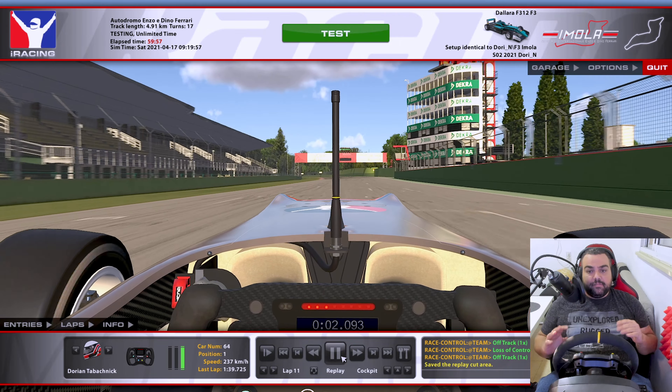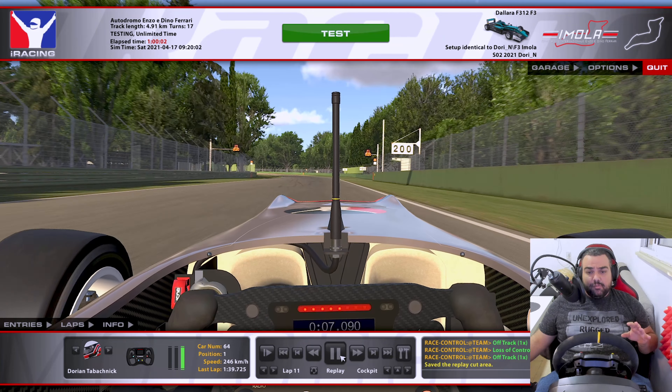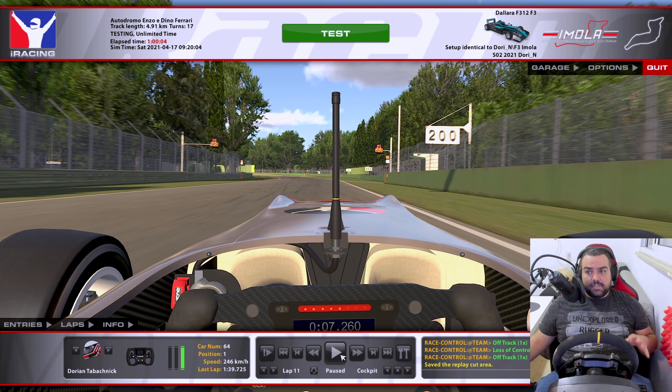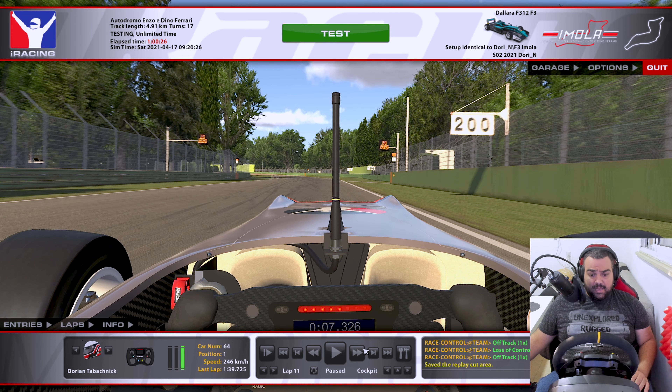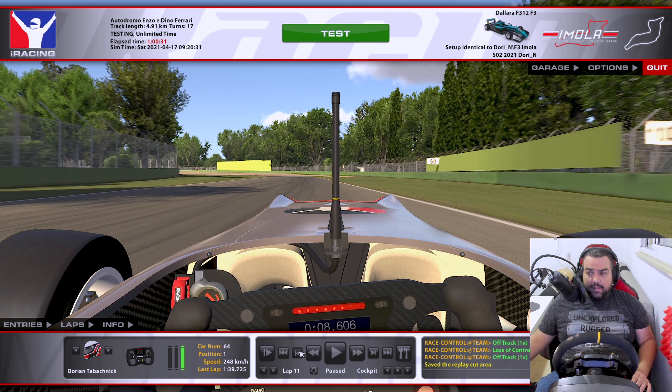We're coming up to turn number one, but the first thing I want to mention is how difficult the first couple of laps are. You're really going to have to be very careful on cold tires. What I did with the setup, I tried to mitigate that just a little bit, but any more than that will really slow the car down, so I made very small tweaks. You can consult me on Discord and I'll try to help you make it more stable, but that will come at the expense of pace. Very tricky first couple of laps — there's not a lot of grip at all.